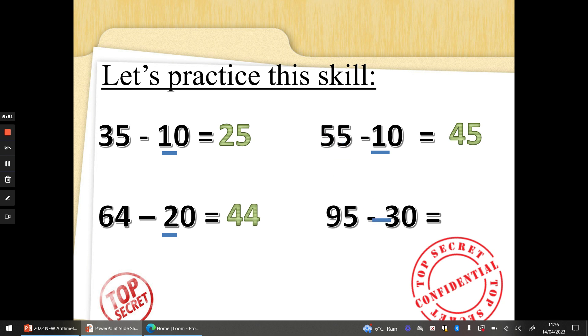95 take away 30. 30 is three 10s. Nine 10s take away 3: 9 take away 3 is 6. Well done. 5 take away 0 is 5. So we'll have 6 tens and 5 ones: 65. Fantastic, well done.